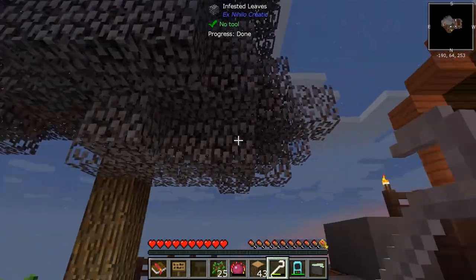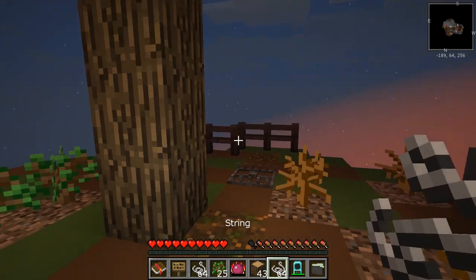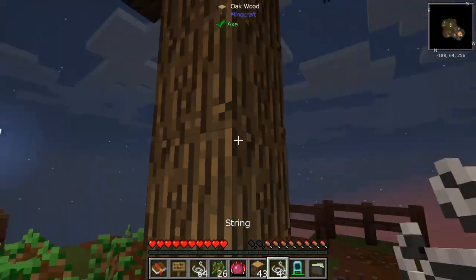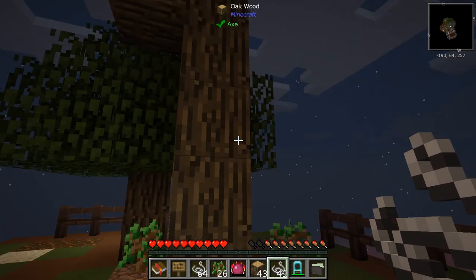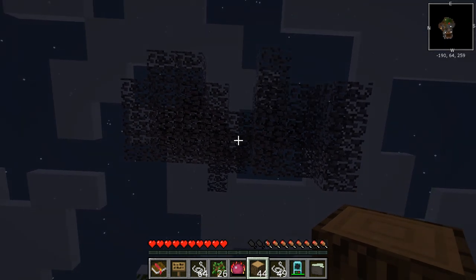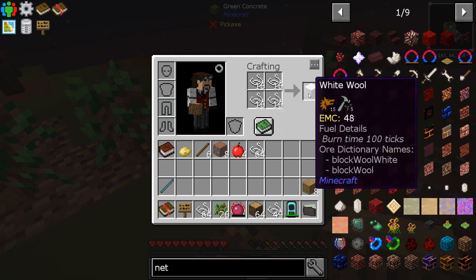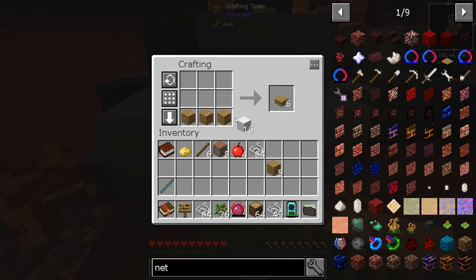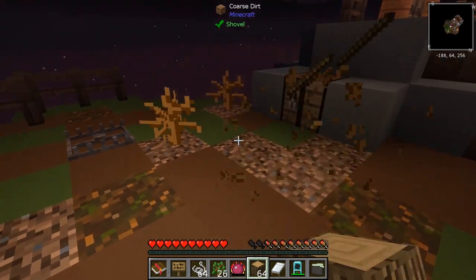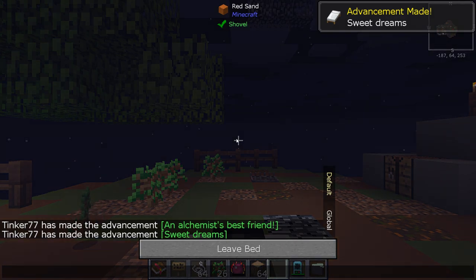The sun is getting down and we need to work on this quickly because it's getting dark, but this looks like it's been infested. I'll use the vein miner key again and use the crook. I'll use the bone crook since the other ran out. We have the ability to make some string, which goes into wool. Let's go make a bed. Three there and three there — we have a bed. I'm going to put it right here for now. And we made Sweet Dreams. Excellent.